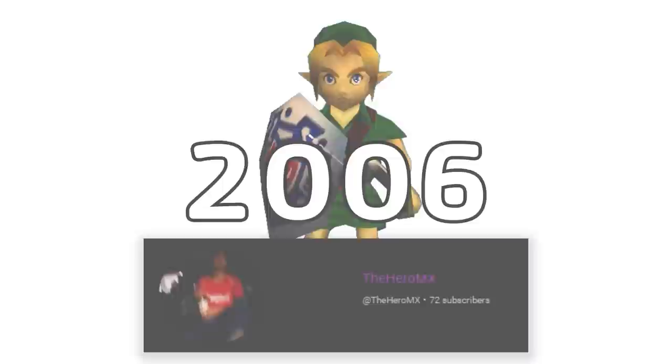Any percent, no ISG. I'm sure a lot of you are confused on what ISG is, and why the Zelda community is so obsessed with abbreviations. So let's hit the ground running and talk about the Infinite Sword Glitch. The Infinite Sword Glitch, or ISG, is a glitch in both Ocarina of Time and Majora's Mask, and was first documented in 2006 by the Hero MX.